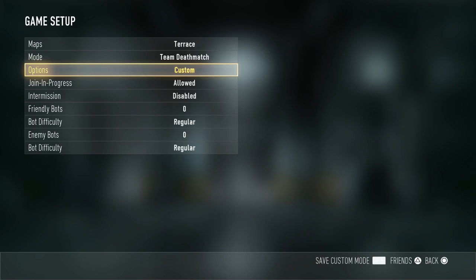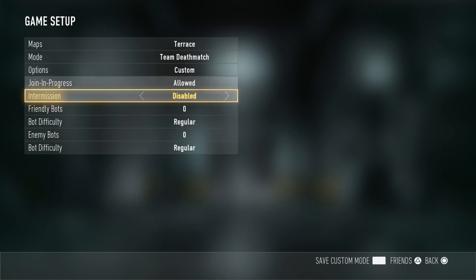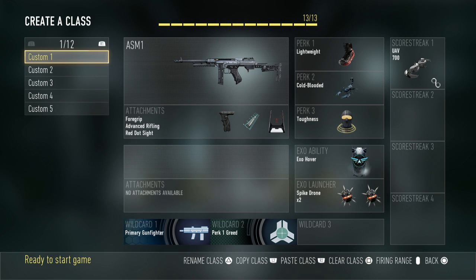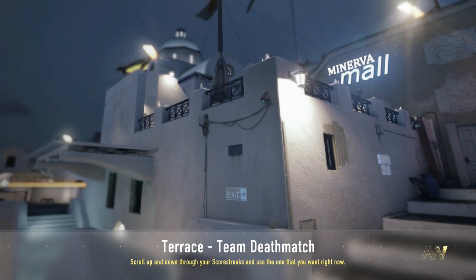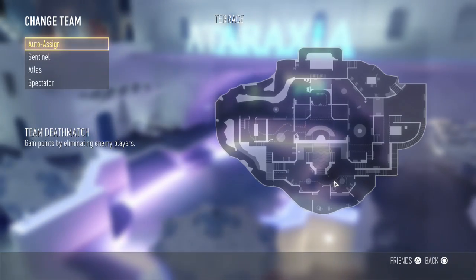Make sure you've got those three settings and then you can customise however you want. You can have bots in if you like just for the fun of it. You can then make your class — I'm just going to go with ASM1, and we're going to be using lightweight to get around a bit further as well. We're going to be doing it on Terrace today. This does work on any map, and you can literally roam around outside any map and have fun with your mates. I'm in April 2016 at the time of recording and they still haven't fixed it, so I doubt this is going to be patched — and it's only in private matches anyway.